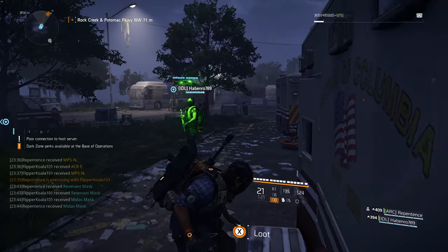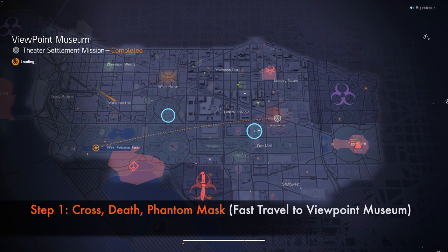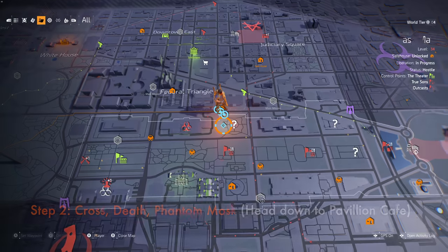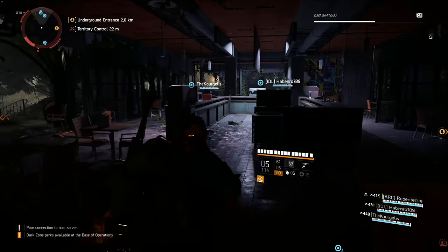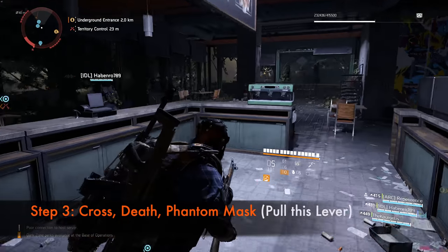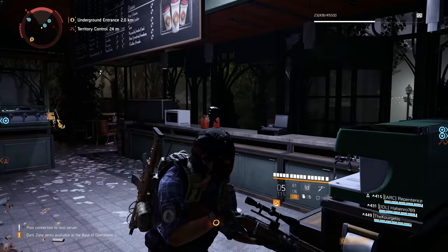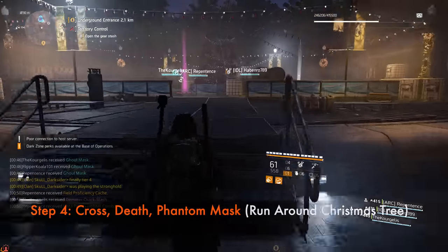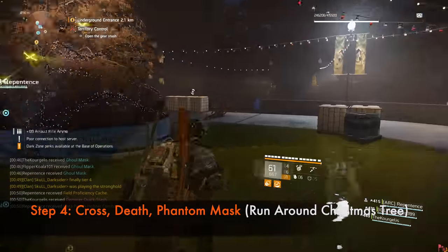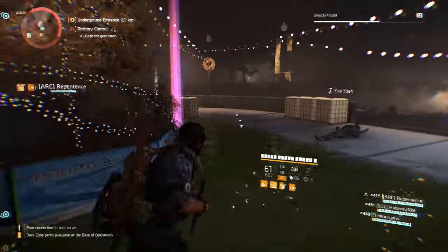The next masks are the Cross, Death, Diamond, and Phantom Masks. These can only be obtained during night as well. Step 1: Fast travel to Viewpoint Museum — here are the coordinates if you need them. Step 2: Head down to this location — note down the coordinates. Step 3: Head to the Pavilion Cafe and interact with this lever. Mind you, this can only be done at night so you have to wait till night falls. Step 4: Go to the Christmas tree and run around it in circles. Four hunters will spawn — kill all of them and get the masks.